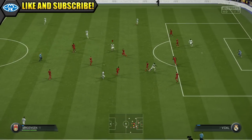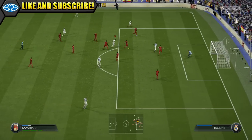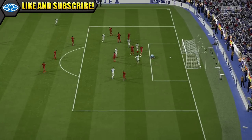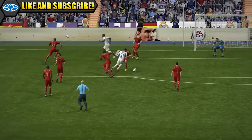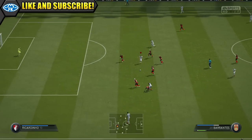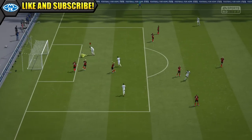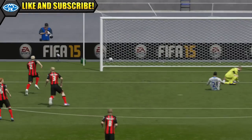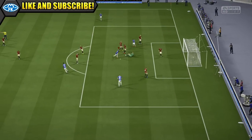But I gotta say, in front of goal he was very, very good. He does have 84 finishing, which is superb on a 72-rated silver player, and he certainly can put away goals consistently — that is what you want your striker to be doing. He was clinical in the box, especially for a silver, but did struggle with anything from around 30 yards out. His long shots are not the best, only 66 long shot, so try and get him near the box before you unleash your shots — you should be fine with that 84 finishing.